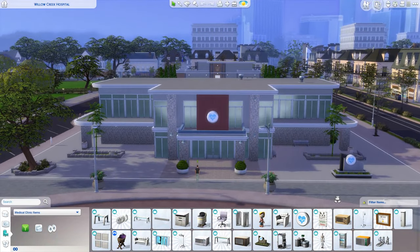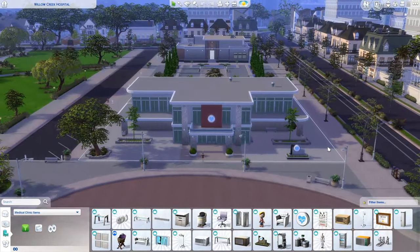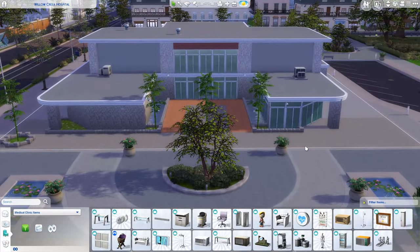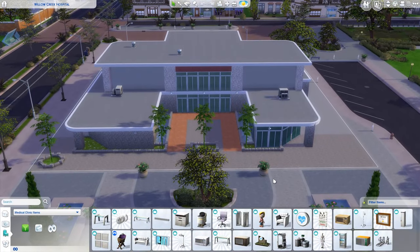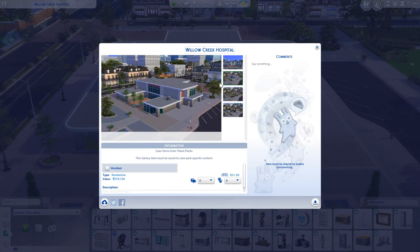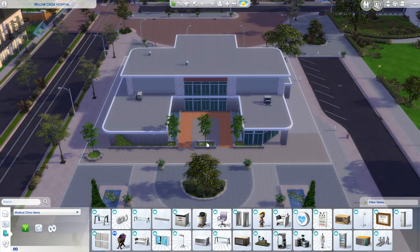We can see that after the loading screen you always end up on this side of the hospital. However, if and when you are going to edit this one or make a new one by hand, remember that the gallery wants to pull it onto this side — so this is going to be your front side. You need to remember to start building from the other side, so to speak.